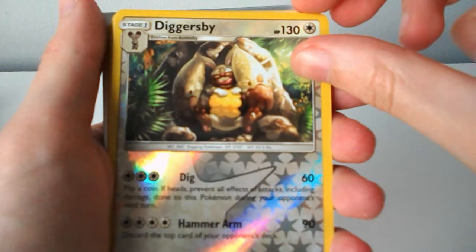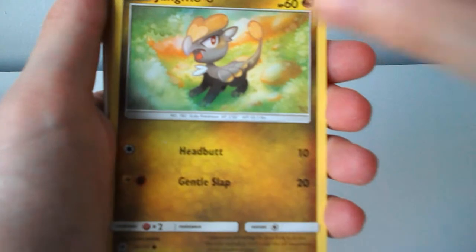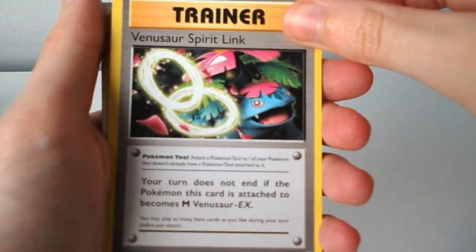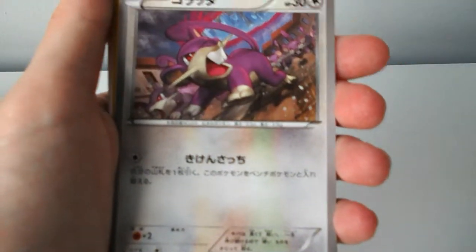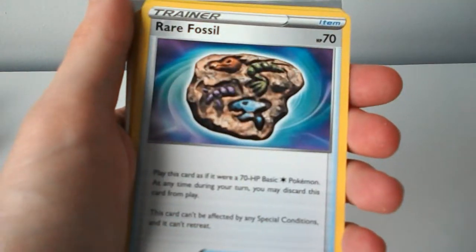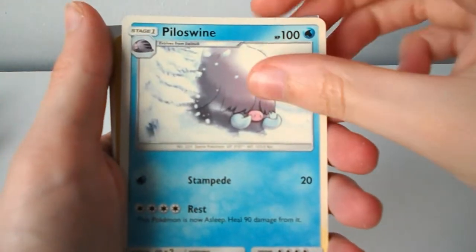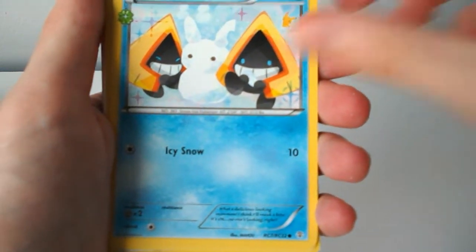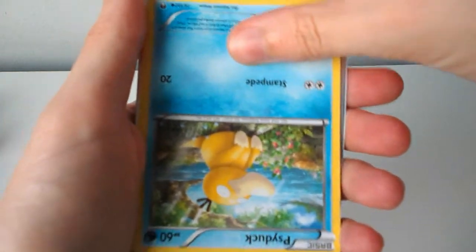Diggersby, Mawile, Jangmo, Venus or Spirit Link, Poliwag — another Japanese one — I think that's a Rattata, a Meltan, Ray Fossil, Potion, Piloswine, Stario, Snorunt, Remoraid — oh, this one's upside down.